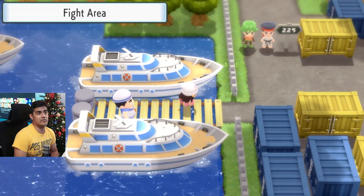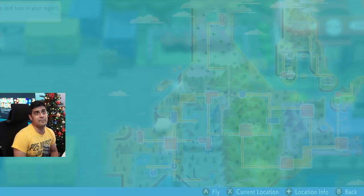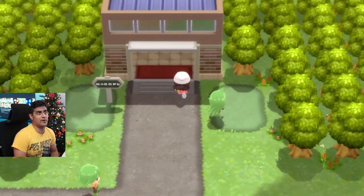Don't worry, I believe it's safe. We arrive at the Fight Area. Once you arrive here, you can fly here on your map — just check your map and fly here directly if you haven't yet, and then follow me as we head over to this top park.